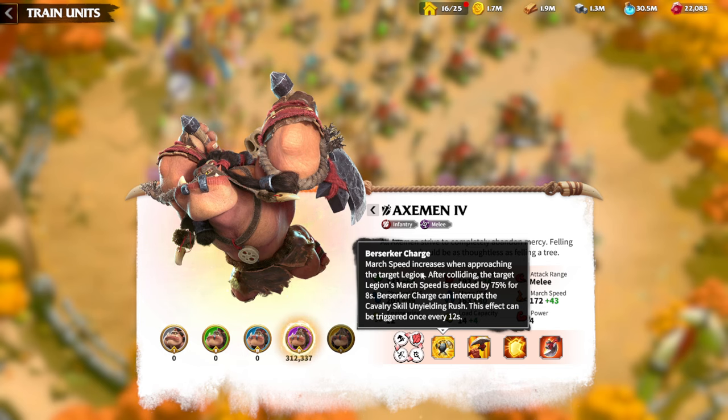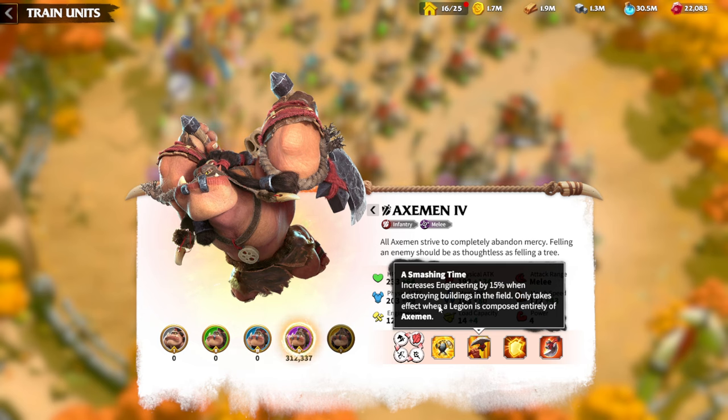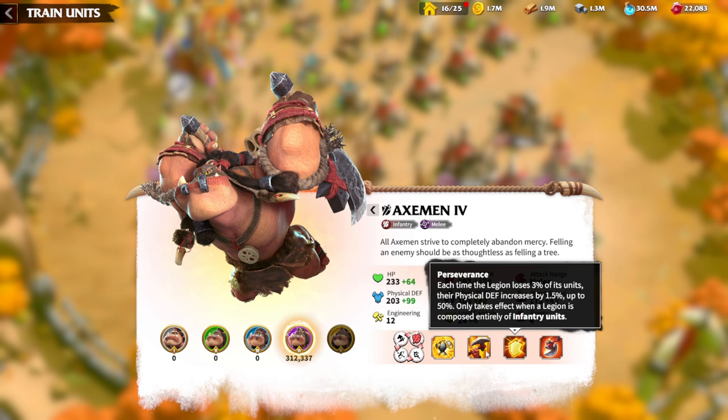Berserker Charge gives you a couple of seconds where enemies are immobilized, and that's how you taunt the enemy to attack you, delaying counter-attack damage. For engineering, infantry is one of the best troop types — the fastest at building and destroying constructions. Perseverance: each time the legion loses 3% of its units, physical defense is increased. The main gameplay of infantry is high defense and staying alive.